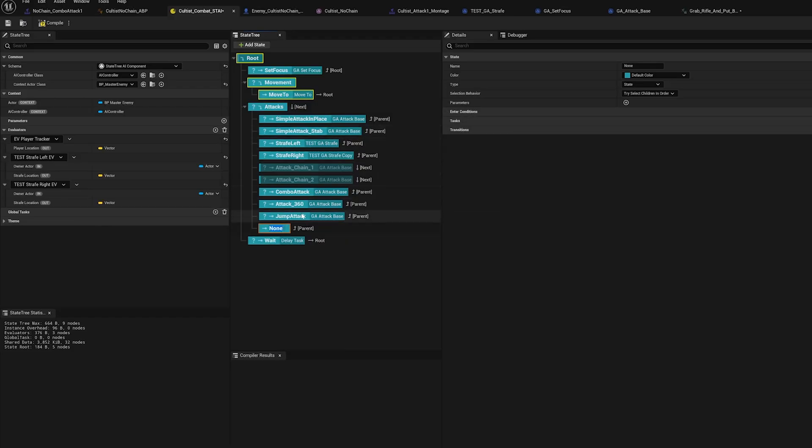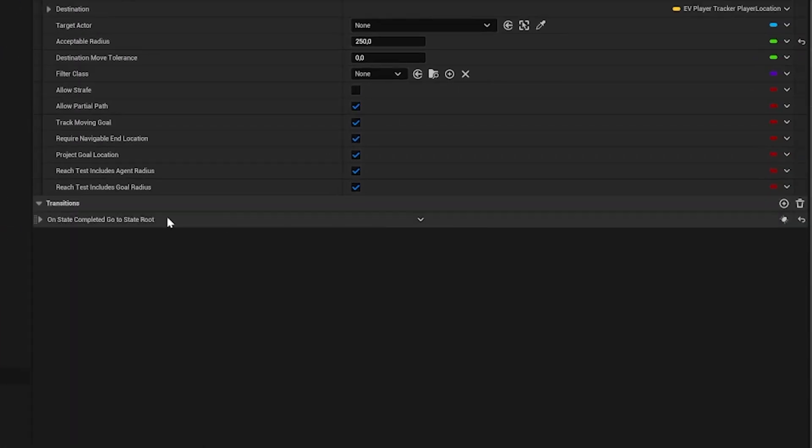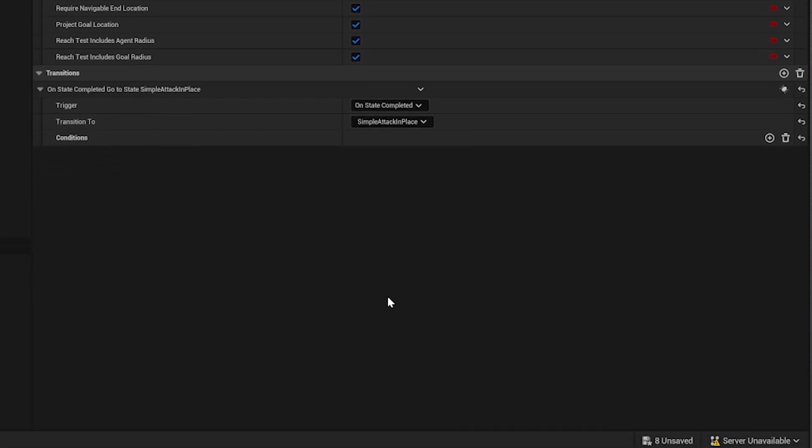For Project Veles, I chose state trees for their efficiency and versatility. While they are a bit harder to work with upfront, the performance gains and modularity are worth it for a game with intense combat systems. For example, using a state tree, my enemy can seamlessly transition from circling around the player to launching an attack without any delay.